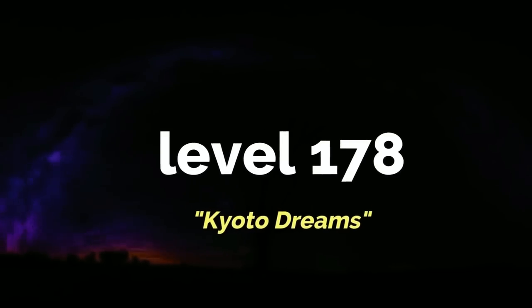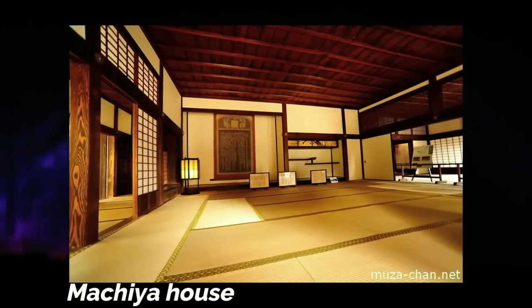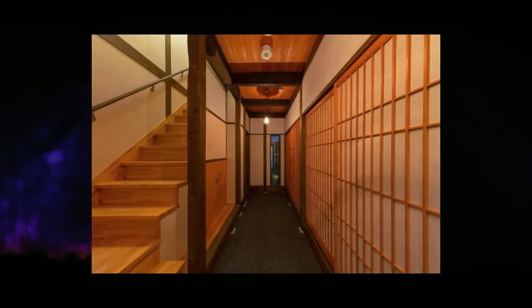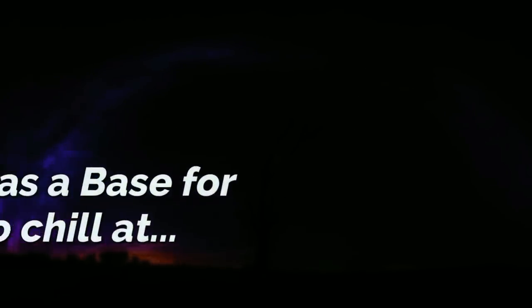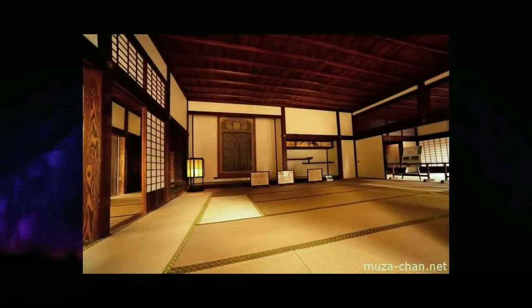It's Level 178, aka the Kyoto Dreams. This level has a survival difficulty of zero and has no entities, so it's pretty much as safe as you can be in the Backrooms. The level looks like a traditional Machiya house — a type of house found in Japanese culture. The inside of the house has looping hallways that make it seem bigger than it actually is, although the level is pretty big, it's not infinite. The level has zero entities, but it also has water, food, and even clothes in some areas.